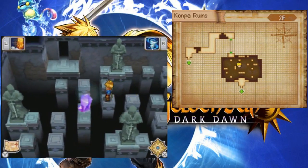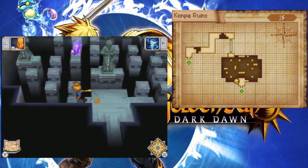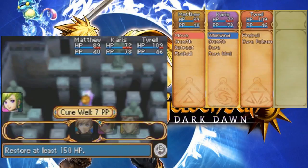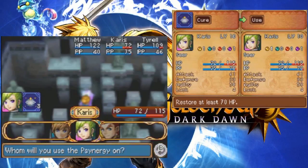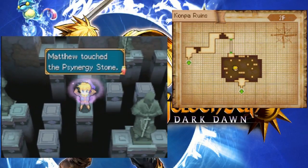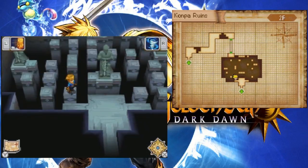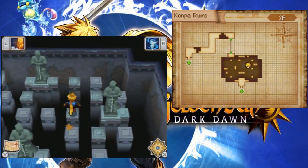I have to approach the stone from the other side. I might as well use it because it's there. Use Cure Well - oh, it only works on one person. I'm better off just using Cure. I don't think we're at the point where Cure Well is actually helpful yet. I don't think any of us are even at 150 HP. Now we can go back through here. It's too bad you have to only go around the long way - there's no shortcuts.